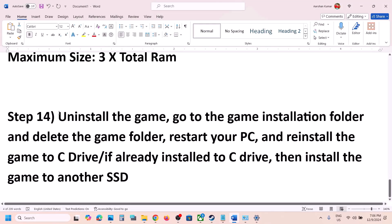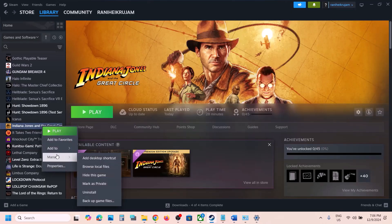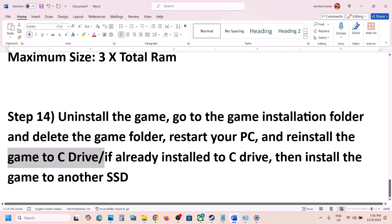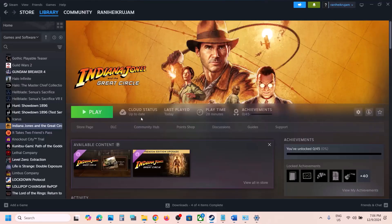The next step is to uninstall and reinstall the game to a different SSD. Right-click on the game, select Manage, and click Uninstall. After uninstalling, go to the game installation folder and delete the game folder. Restart your computer. If the game was on D drive or an external drive, try installing it to C drive. If it was already on C drive, try installing to another SSD and check. One of the steps in this video should help you run the game successfully on your Windows computer. Thank you for your time — please like this video and subscribe to my channel.